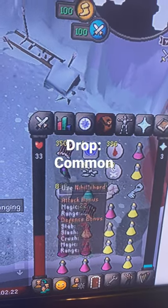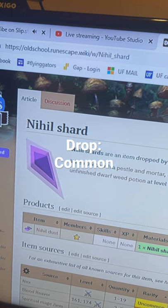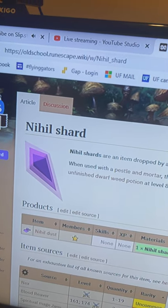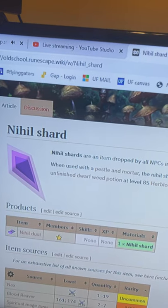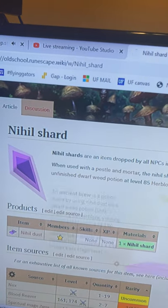And finally we have the Nihil Shards. What you do is utilize your Pestle and Mortar with it to make Nihil Dust, then mix it with Unfinished Dwarf Weed Potion at level 85 Herblore and you get Ancient Brew.